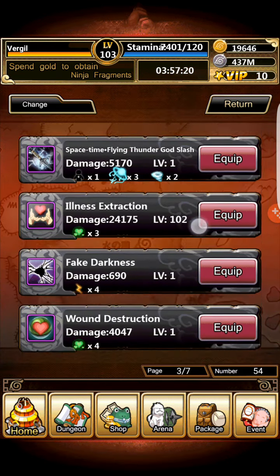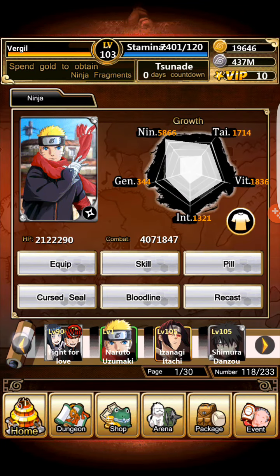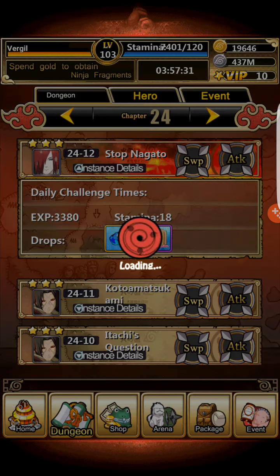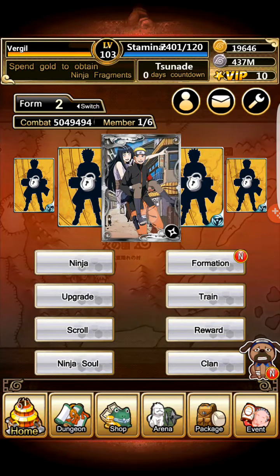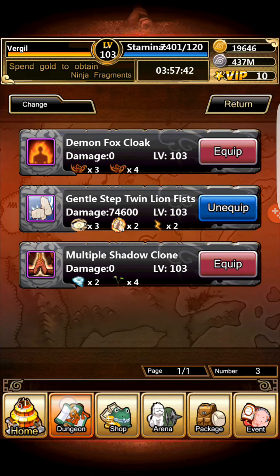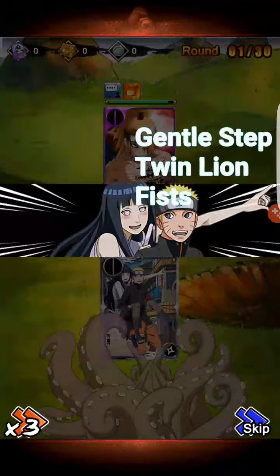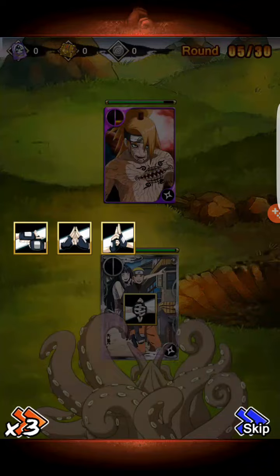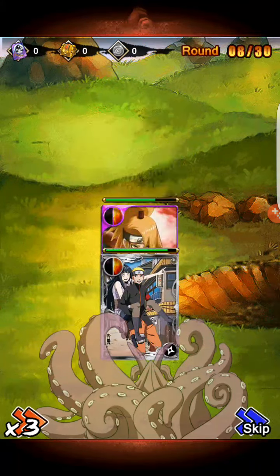I'm going to go ahead and equip this to Naruto because I want to take off that active from the combination card. We'll go to the combo card, change it, and equip it. You can change the passive skill — you can change it to Gentle Step Twin-Fist if you truly want to. The reason I put in Shadow Clone is because it did more damage. But 5.7 million, 1.8 million worth of damage — it's still very, very powerful.